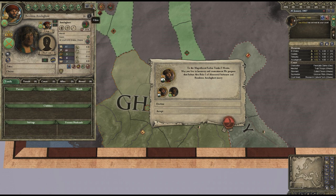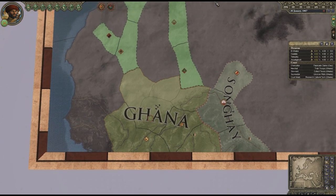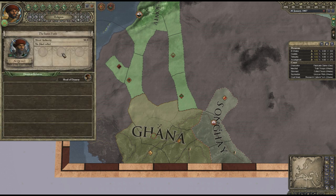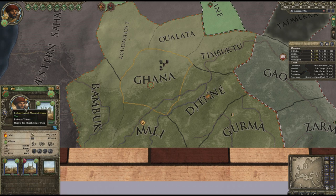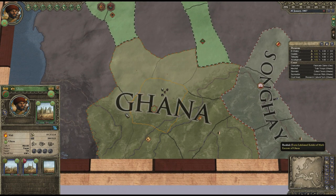Can we hire mercenaries? Nope. Holy orders? Nope - wasn't really expecting holy orders. We're of the Sunni faith and this is the Caliph of the Sunni faith. Looking at some of our provinces - there's a mosque. I believe you can own religious buildings as a Muslim nation, unlike Christians where you can only own feudal buildings, and that's meant to be a good way of boosting your piety income. But at 700 to build a new one, I can't afford that.